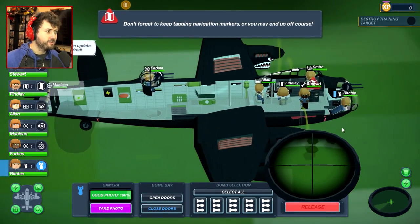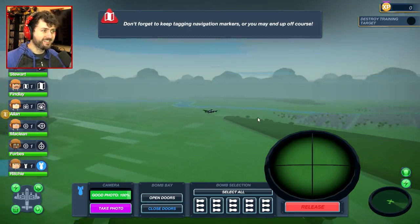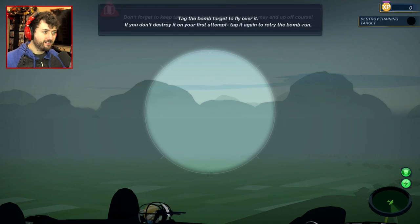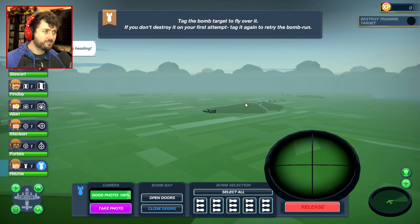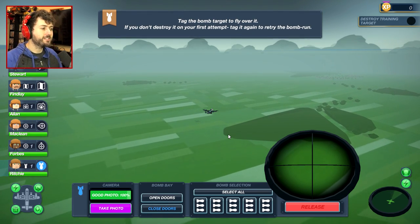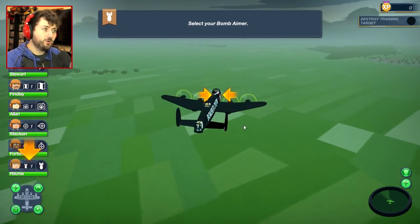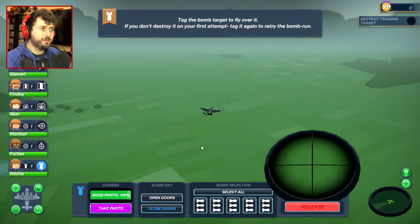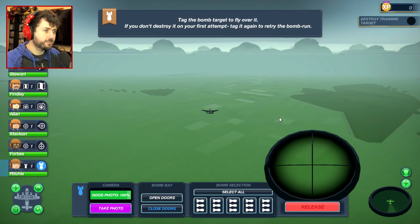So bombing station down below. Where's the dummy thing? Where am I supposed to go? So I have to go over here — I'll lock on this target right here. Alright, I guess we just got to fly over the target and release the bomb. But I don't know if we have to release the bombs a little bit early to take into account momentum. Select your bomb aimer — my bomb aimer is selected. Tag the bomb target to fly over. Where is it? I don't see it. Unless I already tagged it — I'm just like ahead of the game.